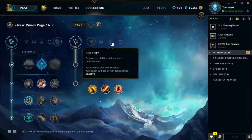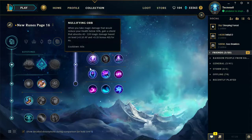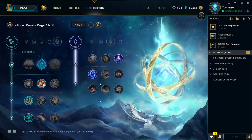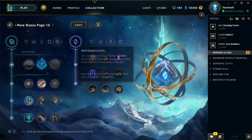Maybe you want to play a Janna or something. You'd want to go this instead of Aerie. Yeah, this does give good movement speed, so this would be good on supports too - Waterwalking.